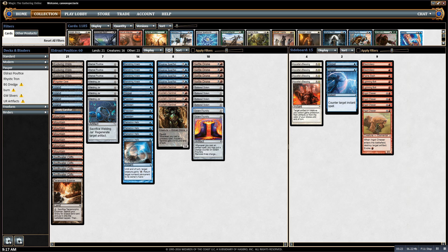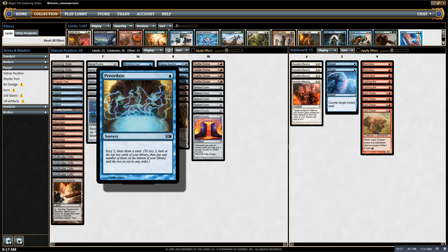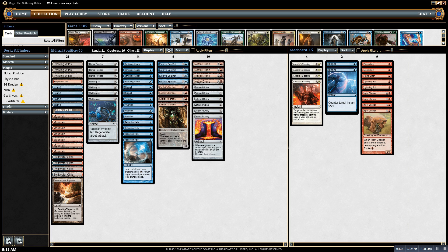One obvious difference is that Gavin Verhey's deck didn't have Preordain — he had Serum Visions, which Preordain is obviously way better, but it's not legal in Modern. So anyway, that is Eldrazi Poultice. I'll go play some matches. This is Cannon Spectacle with Eldrazi Poultice — I'll see you guys in the next video.